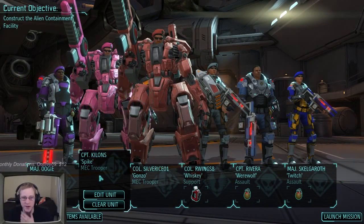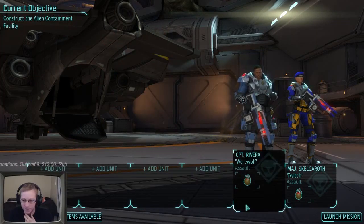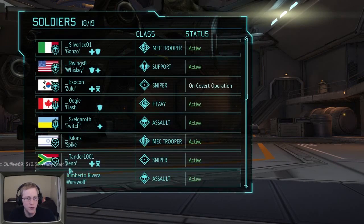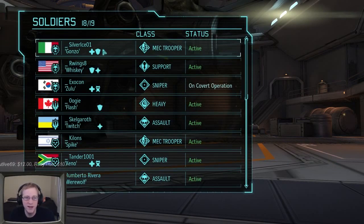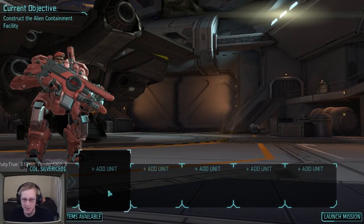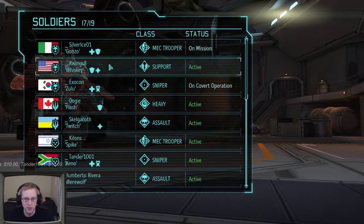Let's go ahead and clear everybody out and design our unit from scratch. First we need our Max - Silver Rice is a Colonel with a couple medals, making him a good tank to bring. Silver Rice is one of our tankiest characters with lots of upgrades to make him tanky.